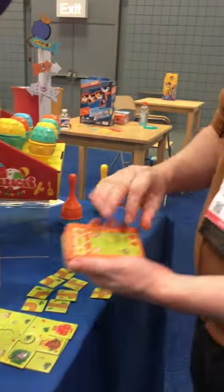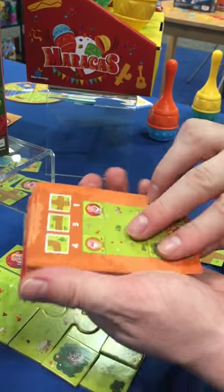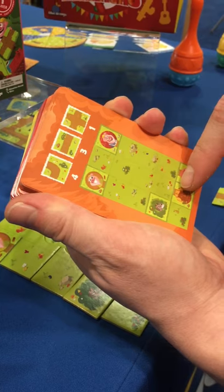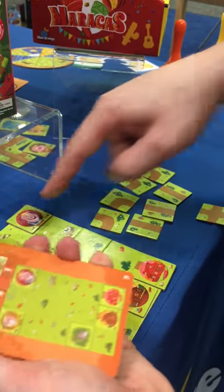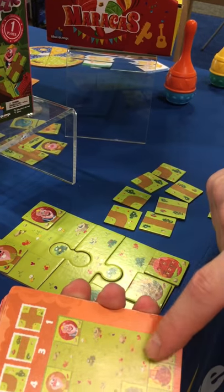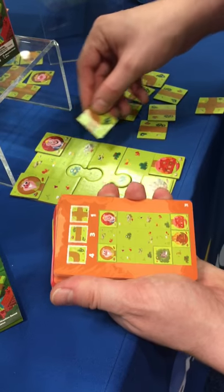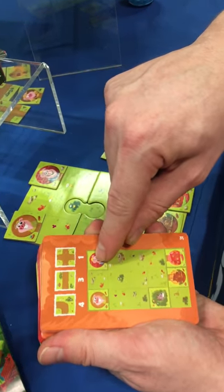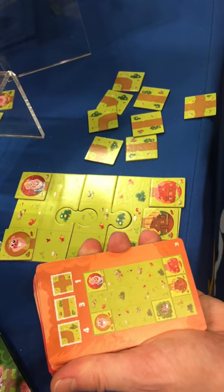Each challenge involves a setup on one side and the solution on the other. Each challenge will have a beginning state for the board and we're going to put the tokens just like we see them on the card, and then on top it tells me which pieces I'm going to be adding to this puzzle so that all the pigs have a safe path to their houses without having any dead ends.